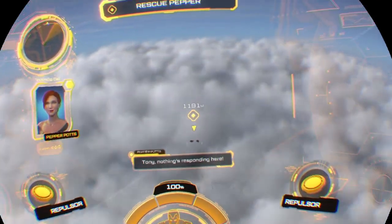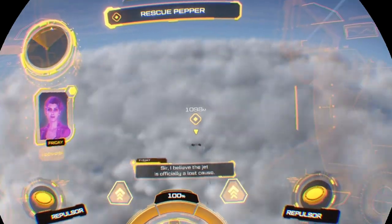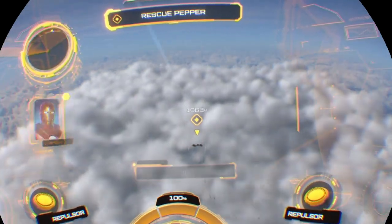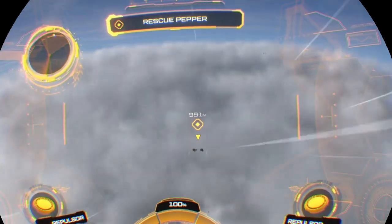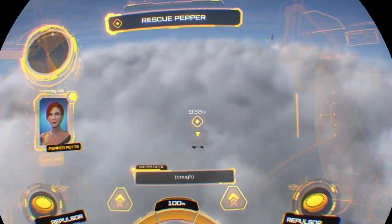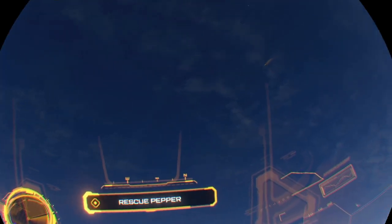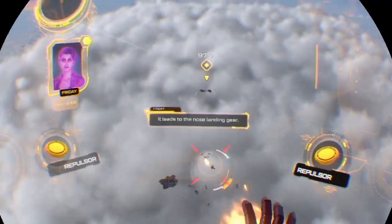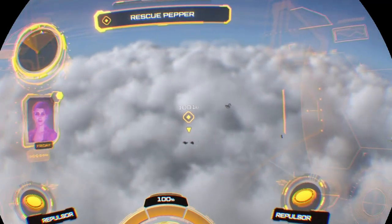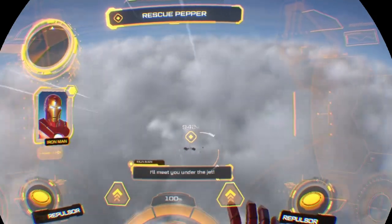Tony! Nothing's responding here! Sir, I believe the jet is officially a lost cause. Pepper, find an exit! The fire is in front of the cabin — I'm trapped! Miss Potts, there's a panel beneath your feet — a compartment. It leads to the nose landing gear. Found it! Climbing down now! I'll meet you under the jet!